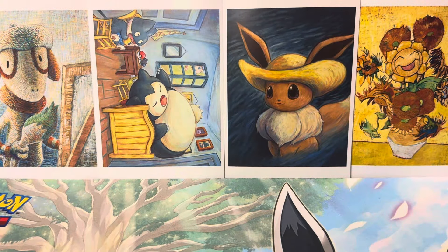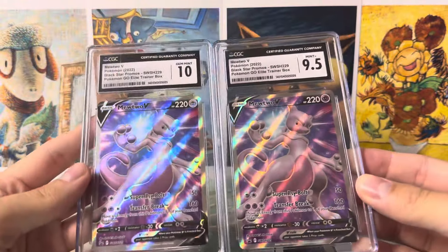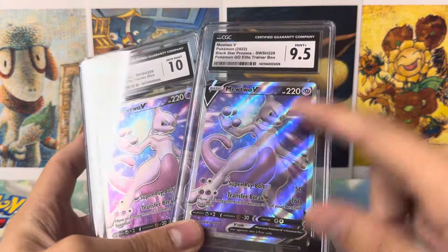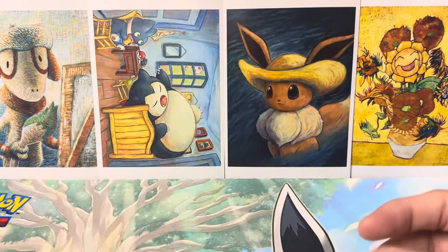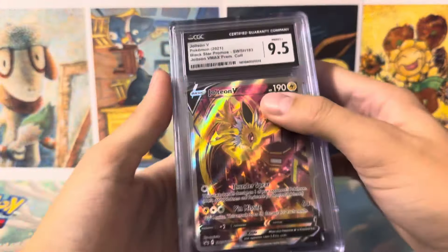There was a little bit of disappointment in this submission. I'll have to set these two cards aside because they don't have them listed. These were supposed to be marked as error cards — they have incomplete texture. When you feel the card, there is no texture at all. Very surprised this didn't get the error marking. It was a mistake by CGC, but it can't always be perfect. I'll just get in contact with them and have those resubmitted on my next one.